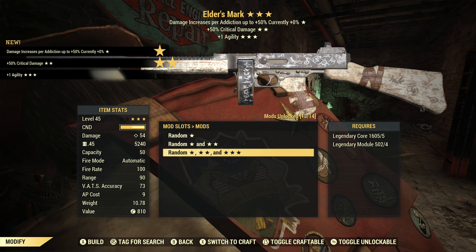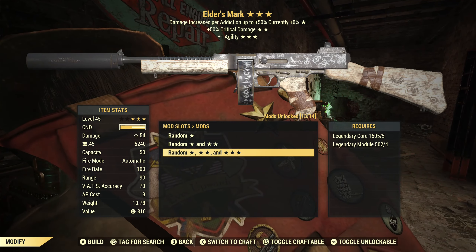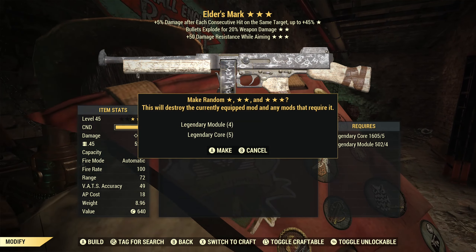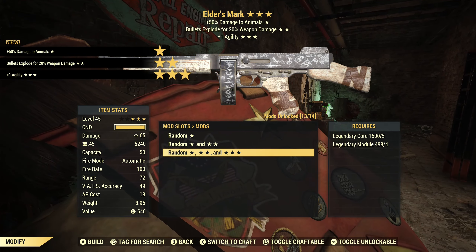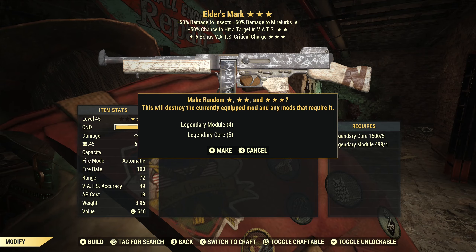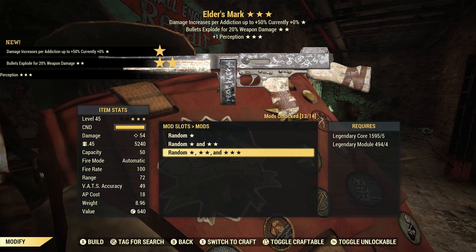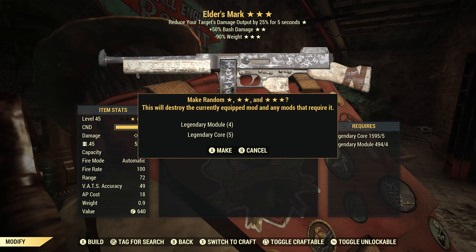We have another Gourmands to reroll — Junkies with critical damage and +1 agility. My current Junkies bonus would be zero because I have no addictions, so in theory it could be good but I don't play Junkies. I like the critical damage though. Let's redo the Furious Explosive — still kept the Explosive but now damage to animals and +1 agility, not really useful. Let's reroll the Exterminator — Junkies, Explosive, +1 perception, and with no addictions this is a pass.